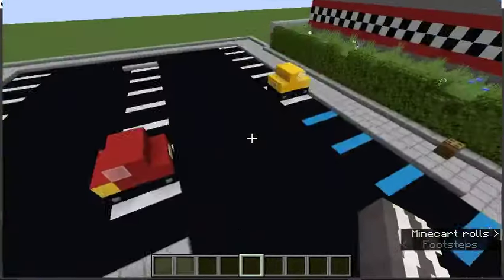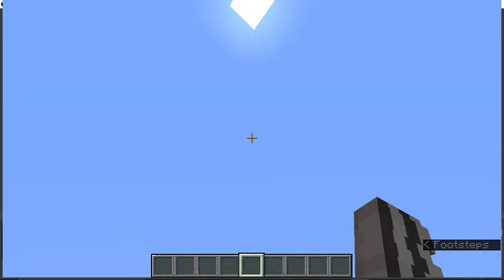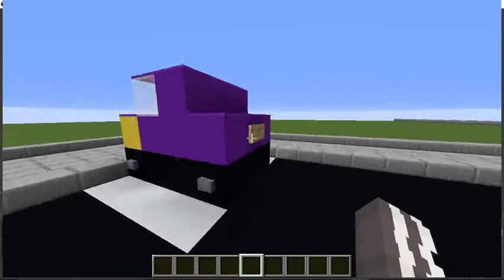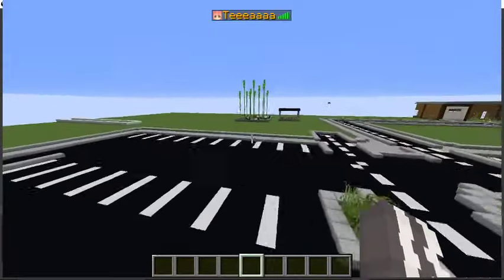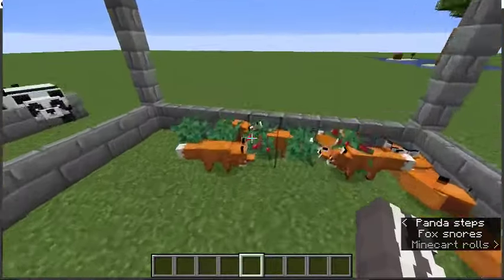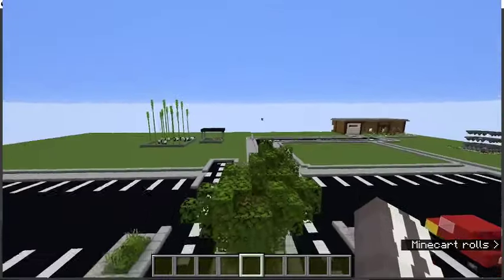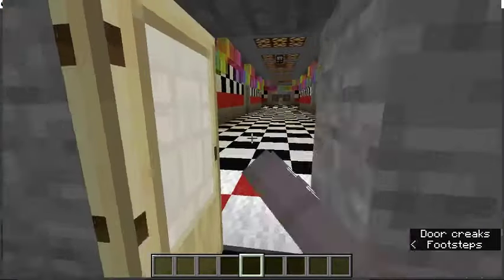This is the main parking lot for the main pizzeria — a couple of cars. My car, my beautiful car, and over here is Purple Guy's car with a beautiful license plate. Over here is the panda exhibit and the fox exhibit. We have all the foxes — all of them. I just ran into a barrier. Freddy Fazbear's Pizzeria.